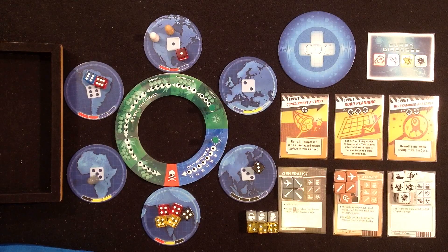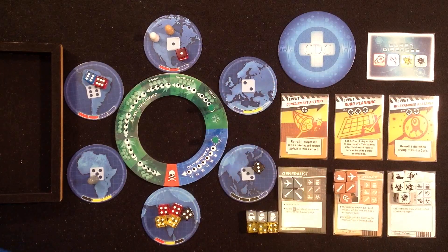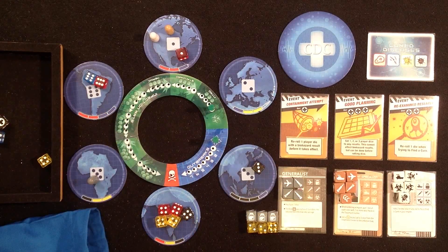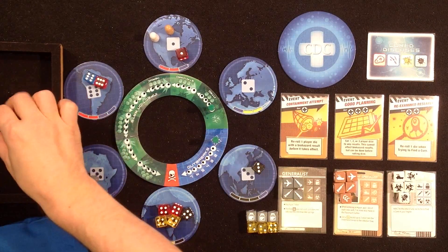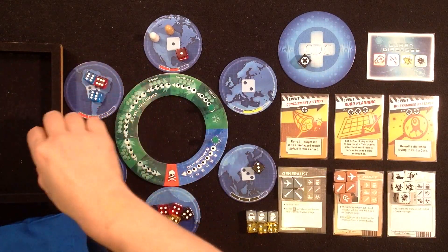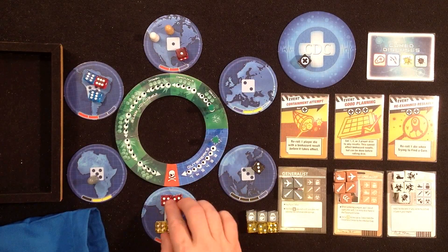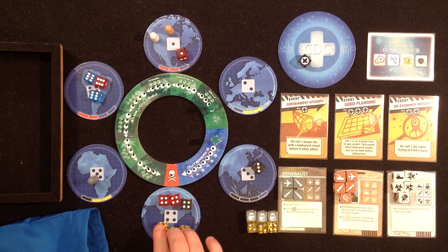Next is the infect regions step. She draws dice equal to the number shown on the track - currently three. Each die showing a cross is placed on the CDC and all others are placed on the regions showing the same number. If there were more than three of one color in a region an outbreak would happen, but there's no outbreak. Next character's turn.